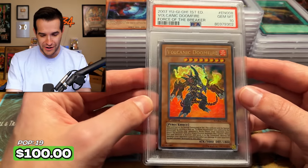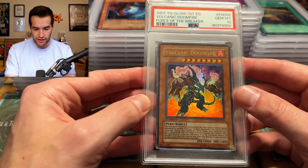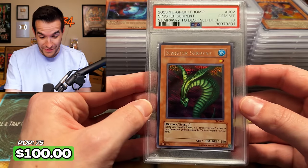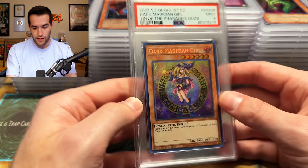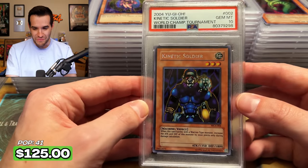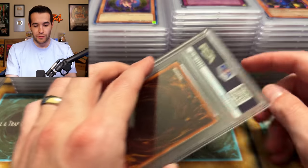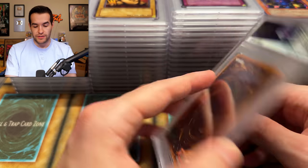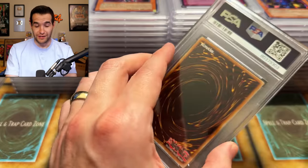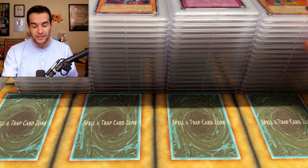Force of the Breaker Volcanic Doom Fire — I decided not to sell these raw. I'm glad I didn't because Volcanic Doom Fire is a very cool cover card. Sinister Serpent PSA 10 — we are picking it up! Satisfaction grade going way up. Kinetic Soldier — more game promo tens, getting tens, that's awesome. Both Volcanic Doom Fires got tens! Oh my goodness. We're up to 16 tens now — okay, that's a lot better. This has been a really good box.